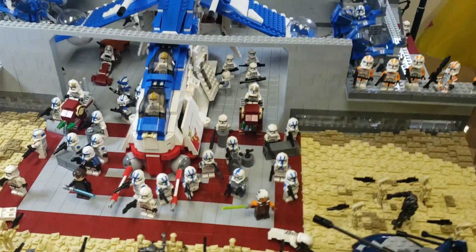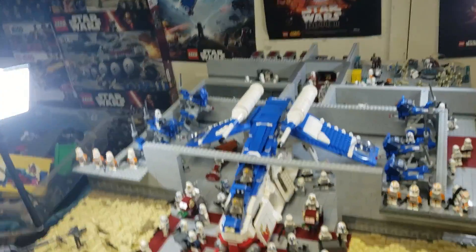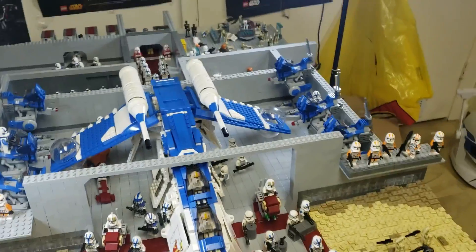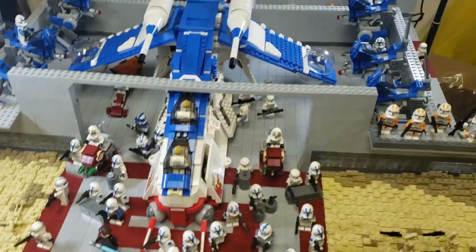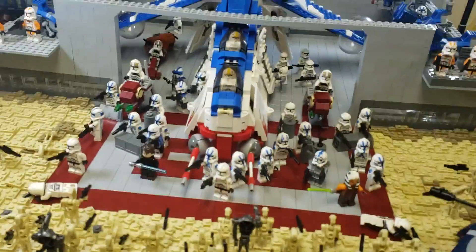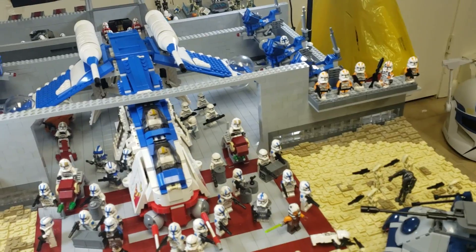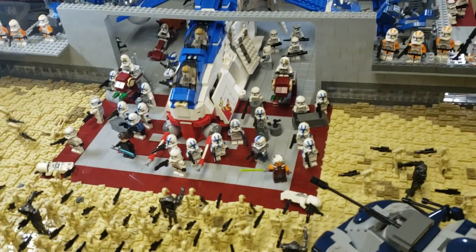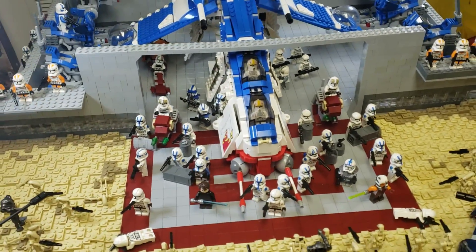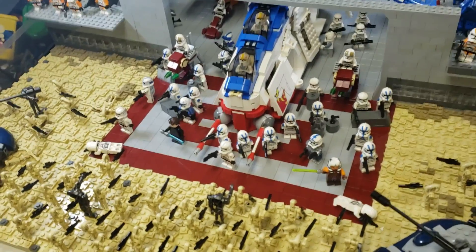Here it is — the finale of the Clone Base MOC. Obviously it looks extremely unfinished, because they never finished it. The story dynamic is that there is an assassination attempt — they're trying to assassinate Captain Tarkin because of some secret intel. Palpatine has filled him in. Basically, it's so the Separatists can have a front.